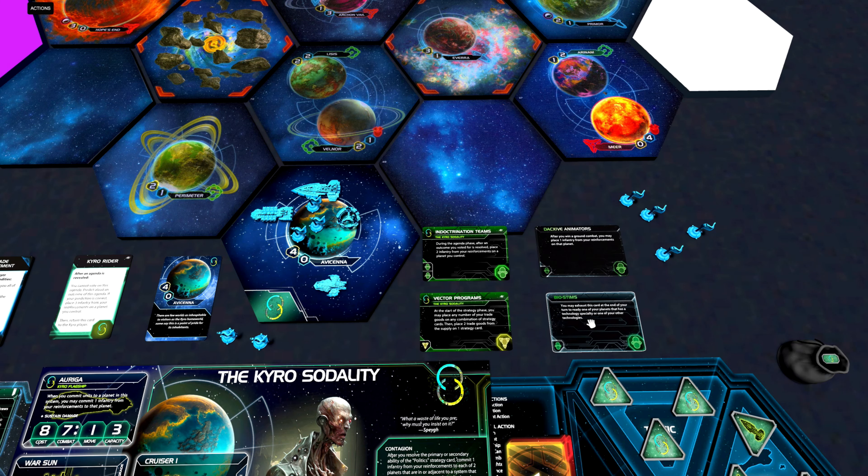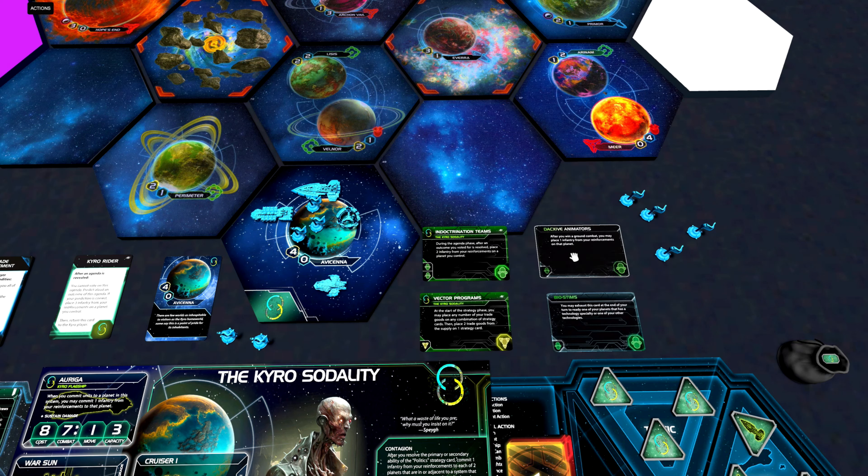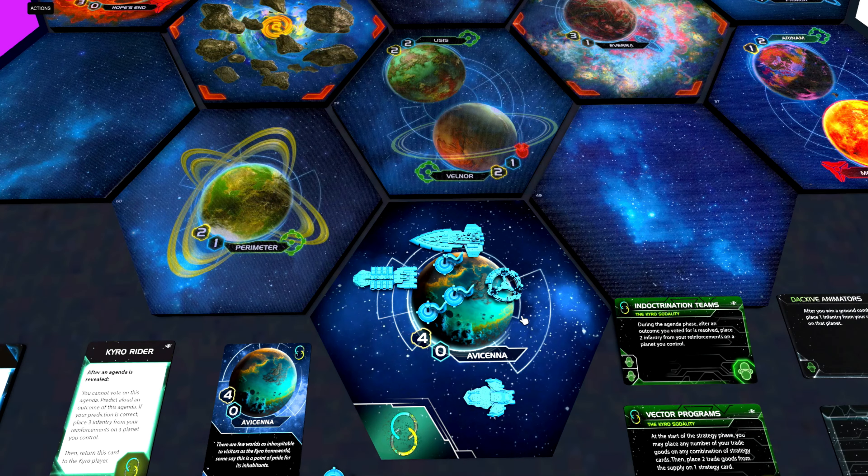Let's have a look at their starting technologies. The Chiro Sodality needs to pick between either Dexiv Animators and Biostems. Normally I would go for Biostems, as I think that is a much stronger technology. But with the Chiro Sodality, Dexiv Animators could actually be really interesting, because it says: after you win a ground combat, you may place one infantry from your reinforcements on that planet.